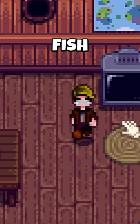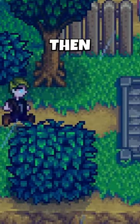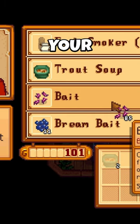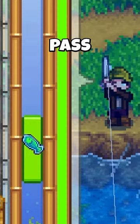On day 3, pick up your fish smoker, place it with a chest near Jody's house, and fish right there until around 9am. Then go to Willy, sell all your fish, buy two trout soups and bait with the rest of your money. Eat trout soup and reach fishing level 4, then continue fishing the whole day until you pass out.